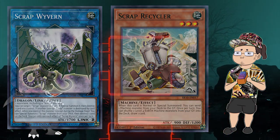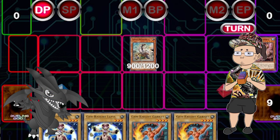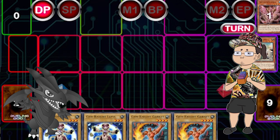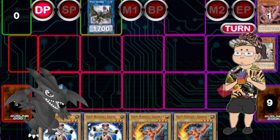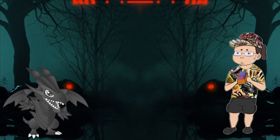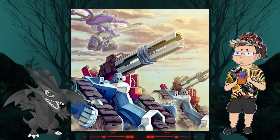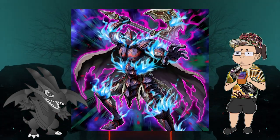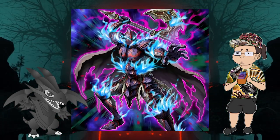Basically, your main goal is to get Recycler onto the field and get an extra body into the graveyard — like Christron or Rosenix — to get an extra body on field to make Scrap Wyvern and begin comboing off, sending several machines to the graveyard throughout the turn. Given that Scrap Recycler lacks any once-per-turn restriction except for the shuffling effect — which pretty much never gets used — this is just machine turbo. The biggest engines are Machina. It has been used several times with things like ABCs, Orcus, and Phantom Knights splashing in as their own small extender engine.